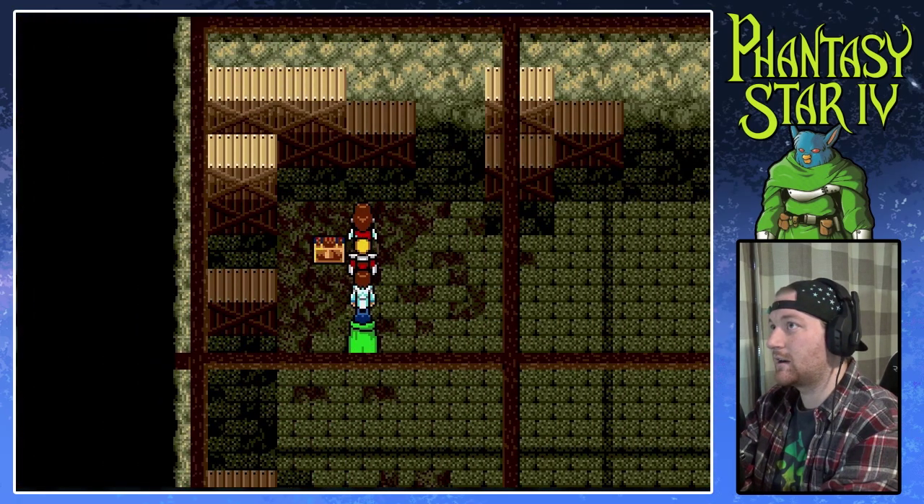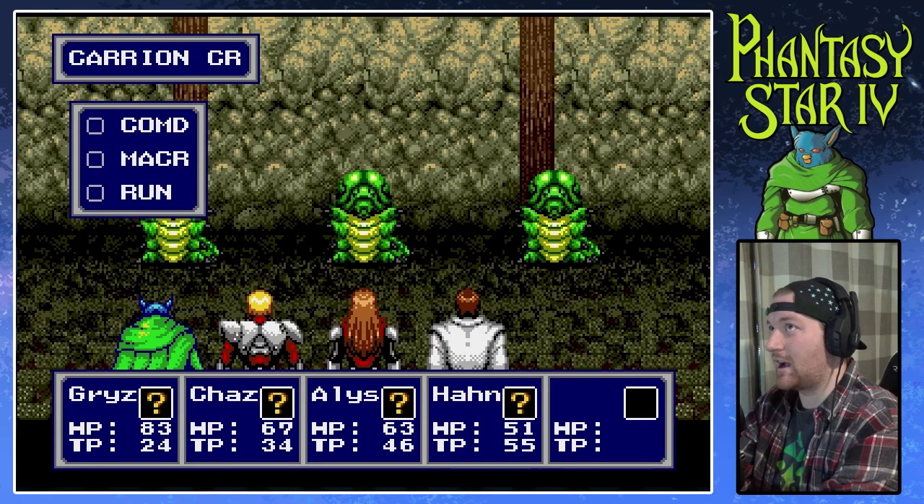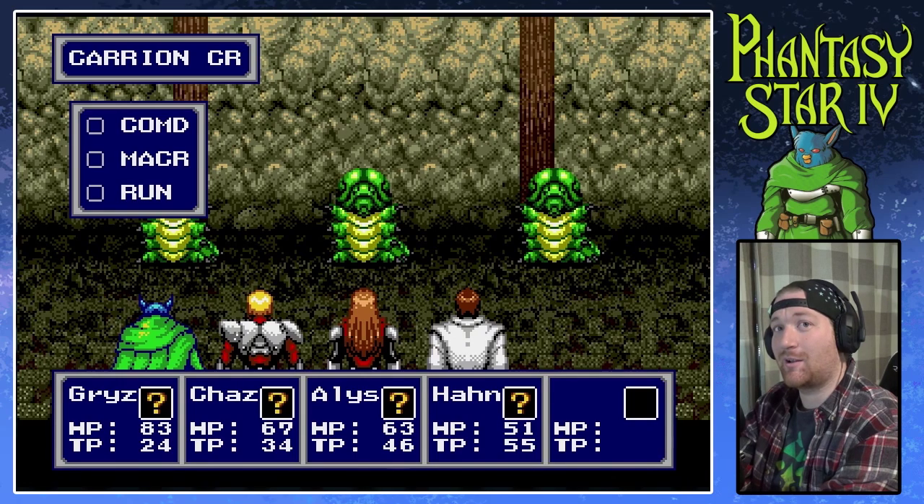Ah-ha! There is an item over here. Sweet — Monomate. Carry on. Big-ass worms. We'll just call them big-ass worms.